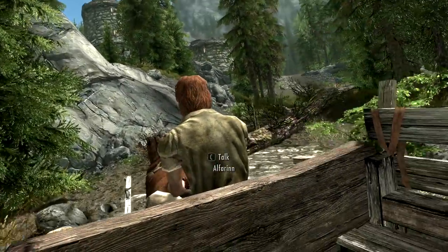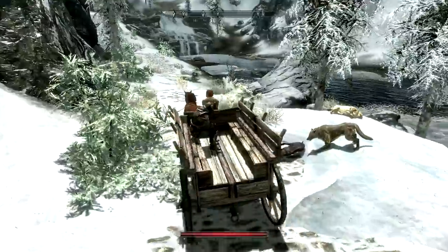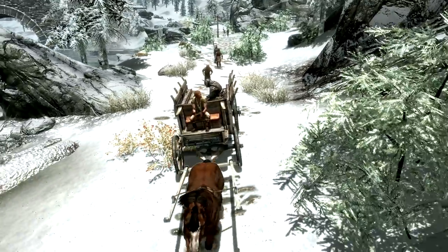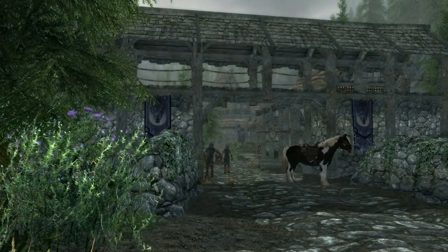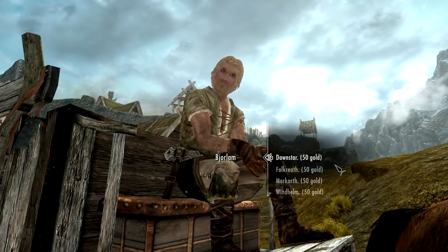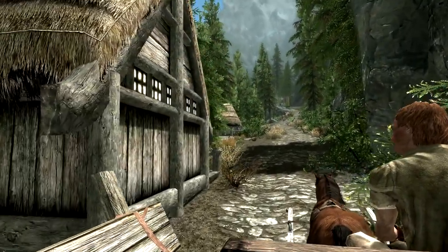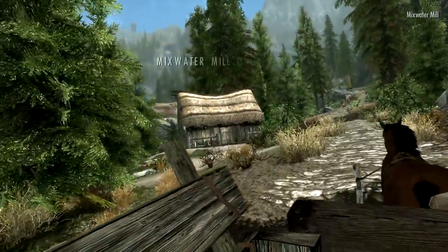The next mod I'm going to cover is a very interesting one called Scenic Carriages. There are a couple of reasons I like this mod. First, it actually adds new carriages to all the different capital cities, so now Morthal, Dawnstar, Falkreath and Winterhold all have carriages so you can climb on and go to your destination, which is really useful. But by far the most interesting thing about this mod is it lets you ride the carriages in real time — you're actually there for the journey, which is so much more immersive.